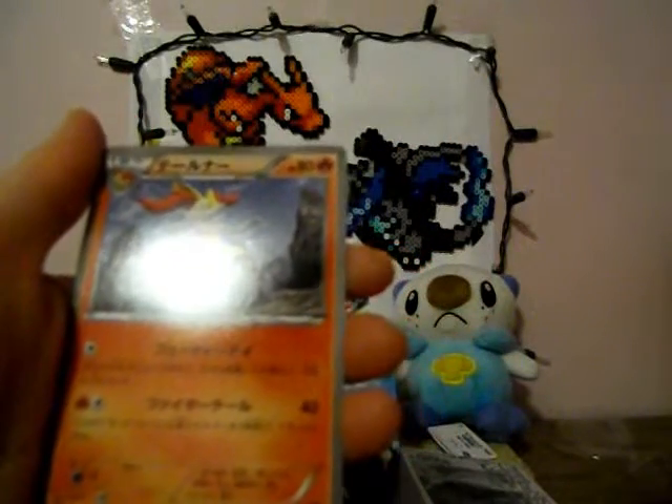I forgot the name — Bunnelby? I think it's a Wigglytuff. Arbok. I forgot the name again. Pikachu. I think it's a Girder. Spewpa. Trainer Skates. And Braixen — I think it's Braixen.